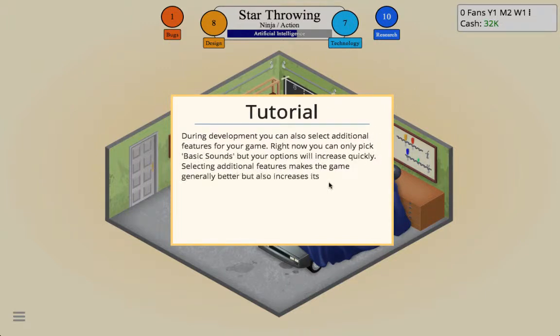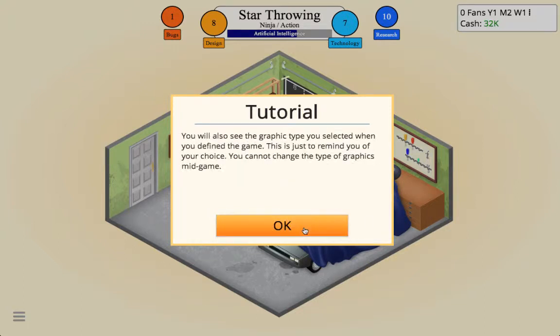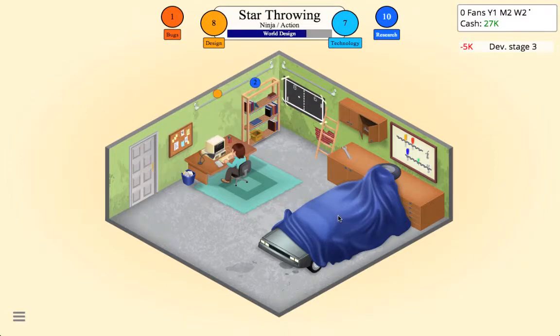You can also select additional features for a game. Right now you can only pick Basic Sounds, but your options will increase quickly. Selecting additional features makes the game generally better but also increases its cost. We'll get Basic Sounds. Graphics will be good, World Design will be like that, Sounds in the middle — they're not that important. Research points are used to research new things, by the way.